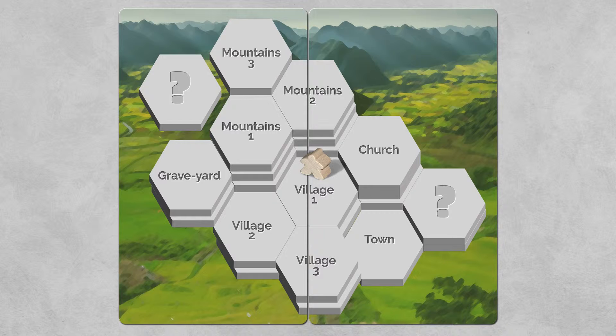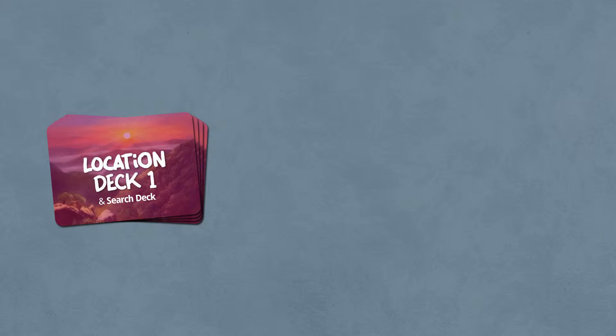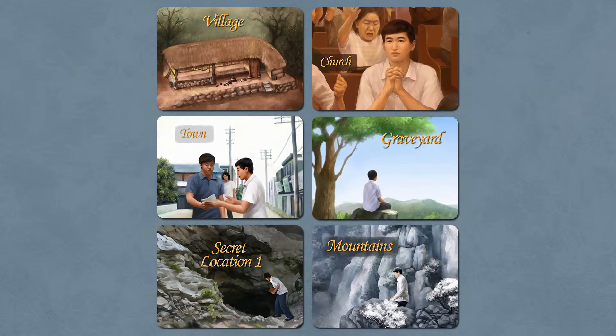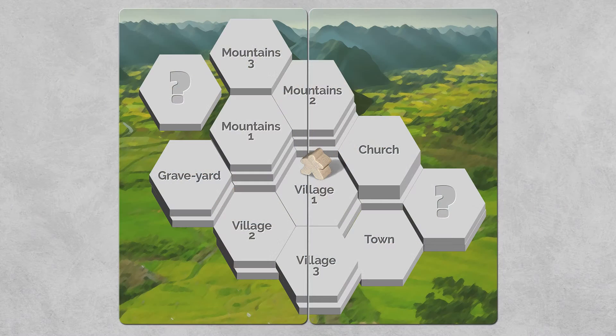To keep track of this, we're going to give a location card deck to each of the second and third players. The second player gets this one, and the third player gets this one. These cards actually correspond to the locations on the hex map — there's one for each hexagon location. Now there are three village locations and three mountain locations, but there's only one card for each; so this card represents all of the mountains, and the village one card represents all of the village ones.